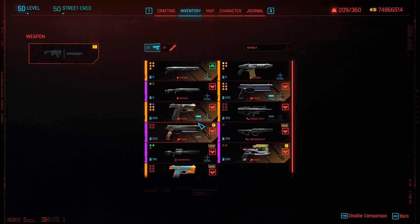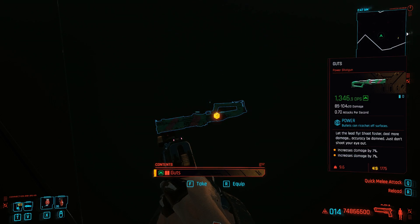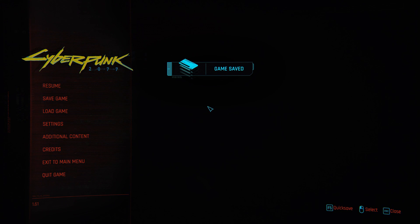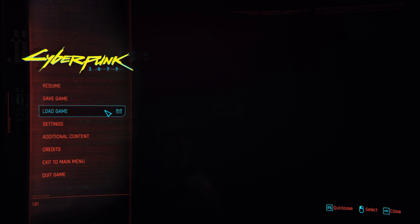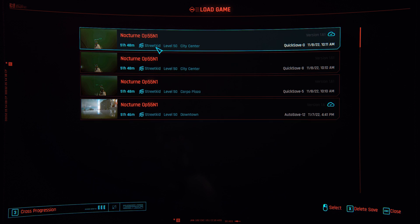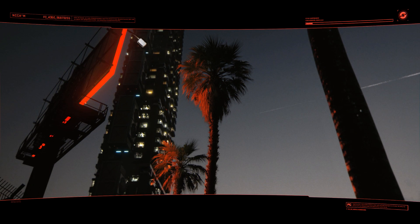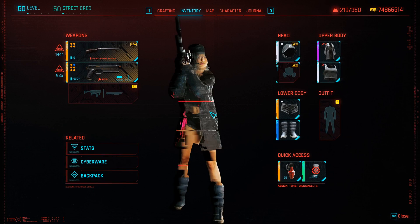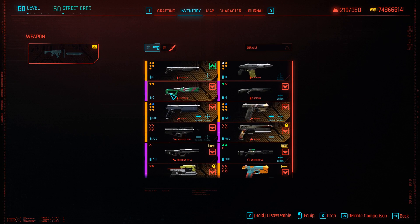If you simply pick it up, pause, and there's no sound, then reload — you'll notice there's no weapon duped. The best way to do this is to drop the weapon, then pick it up and make sure you can hear that pickup sound. Then make a quick save, reload it back up, and when you're back in you will notice there is a duplicated item within your inventory. I recommend this if you want a duplicated weapon.